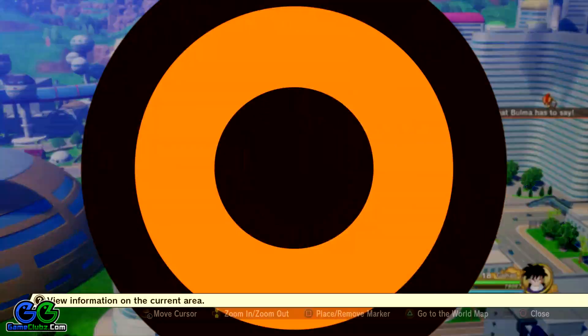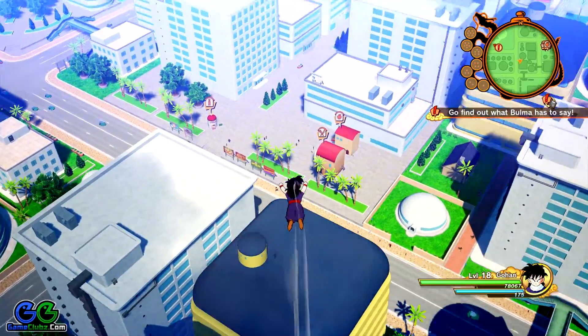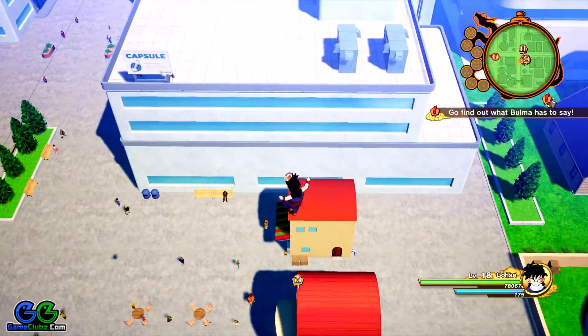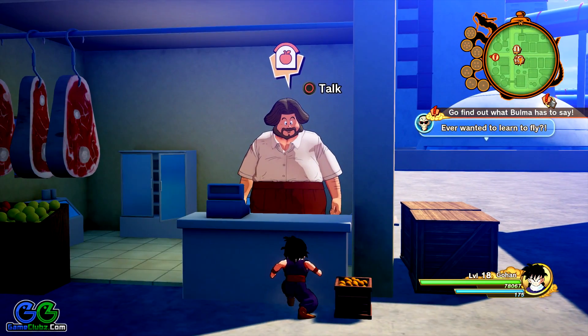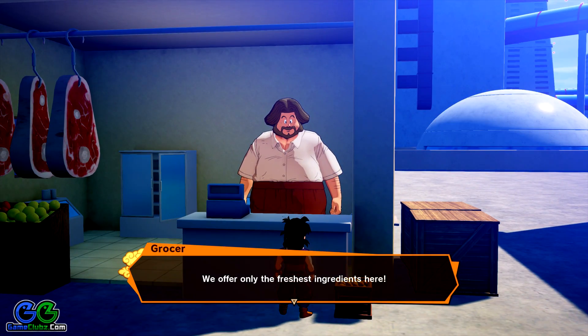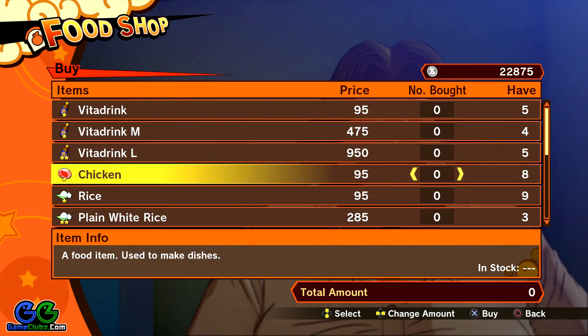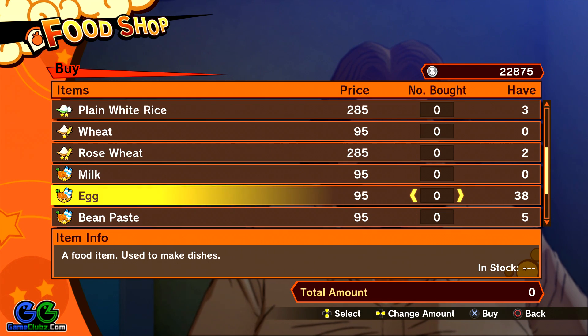As you can see, I'm just above the actual city. First I'll show you that you can buy these ingredients from grocers — simply visit any grocer in the game, as all of them I believe sell the same items. Here are the eggs. You need some money to get them.